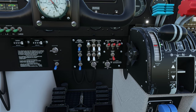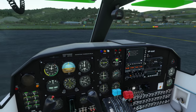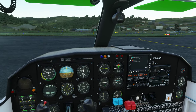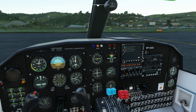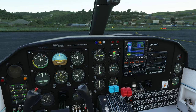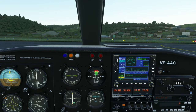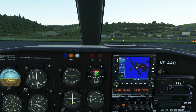Nav and strobe lights on. I'm going to turn the panel lights on a little bit anyway because it's getting towards dusk and I'm going to need them at some point. Let's put in our radio frequencies. We do have somebody on approach, and this is an uncontrolled field. 122.8 is what we want, and then we'll put in 119.4.